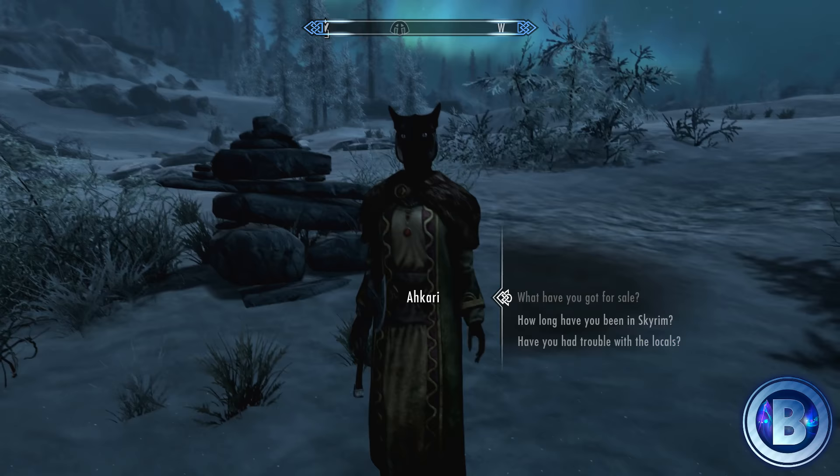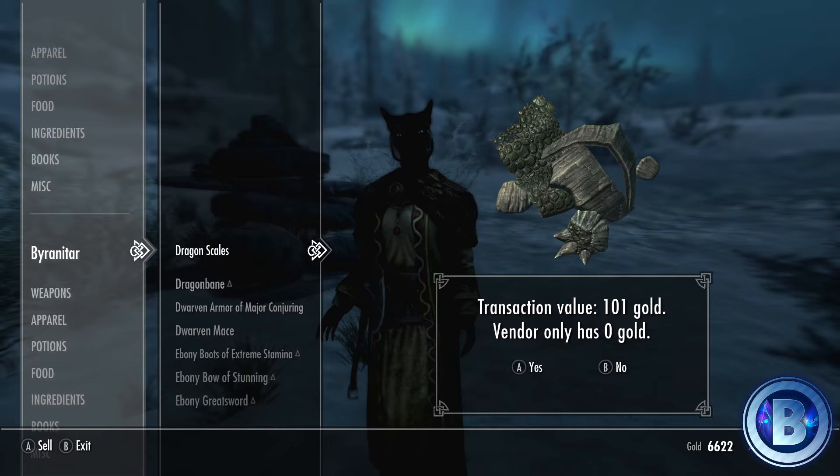Then it's the same as the method before — go and sell everything you've got, just spam the A button or the X button, whichever console you're playing on, over and over, and just watch your Speech level increase. Really is as simple as that.